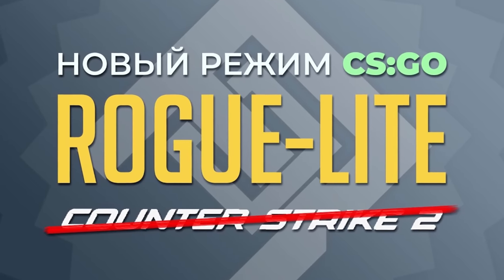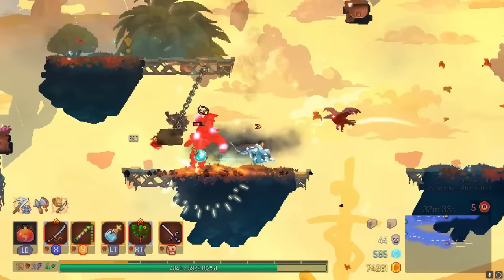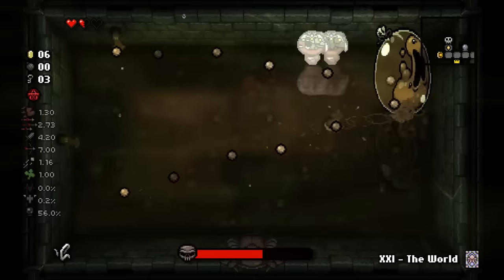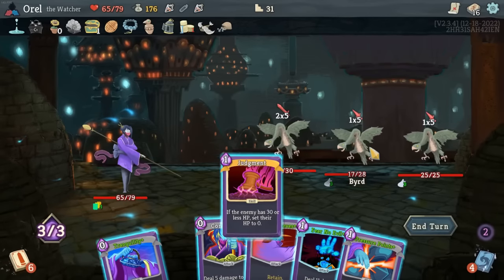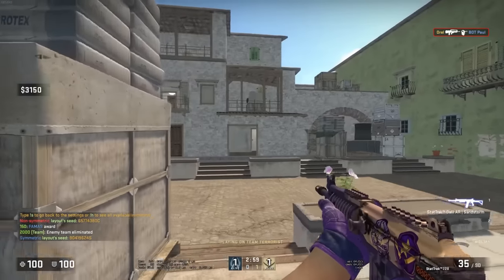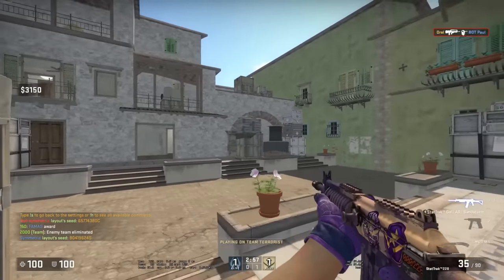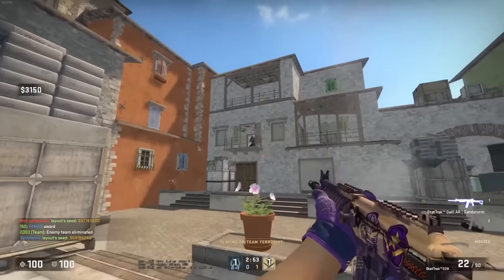This is an English version of Oral Stealth's video, which you can check out in this video's cards and description. I really enjoy games like Dead Cells, The Binding of Isaac and Slay the Spire — these are my favourite games from the rogue-lite genre. A few years ago I made a procedurally generated aim map for CSGO, but in my heart what I really wanted to make was a full-featured rogue-lite.